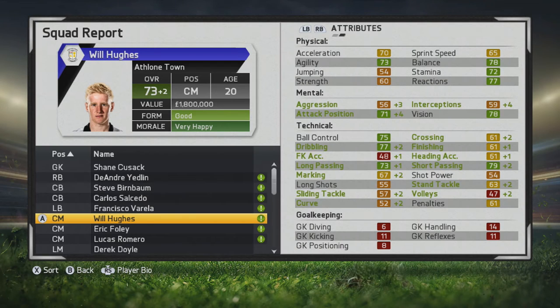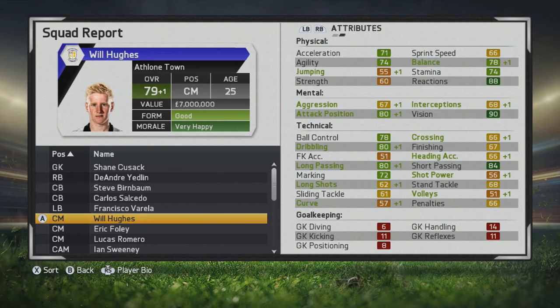His tackle stats go up at the end of the first season, great to see. There are additions to all those stats, and some additions to his mental stats as well. He's definitely already a very quality young player — a wonderkid — and at the end of year three he's 77 overall, with great ball control, dribbling, short passing, long passing, and vision looking great.